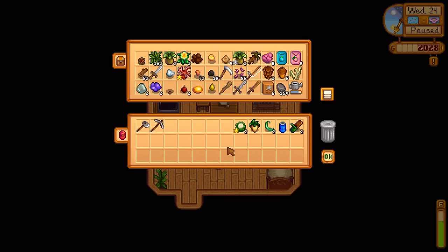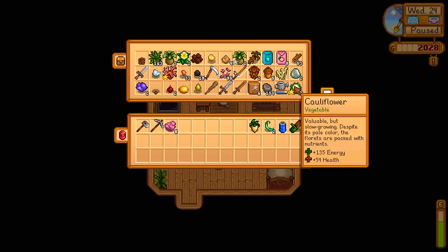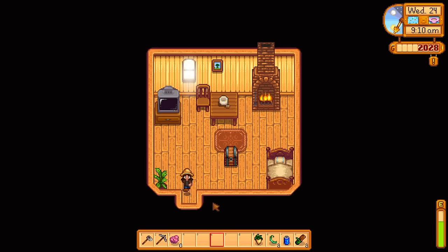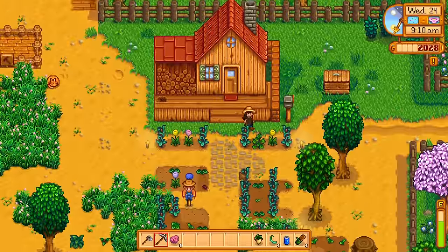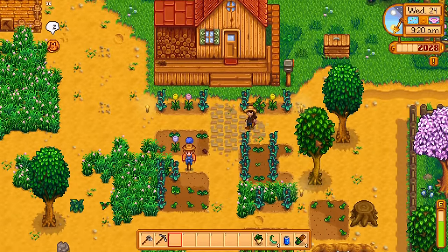I have so much stuff now. Oh my goodness, I have so many things including gold ore that I kind of forgot where we got, but it was really useful. I guess I'll sell this bug meat because we can always get more. I need to make another chest and I'm going to put the cauliflower safely away — I want to start keeping all of the gold and high-ranked items in case we need them one day.